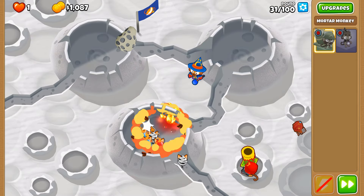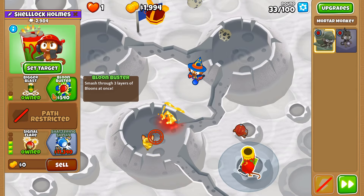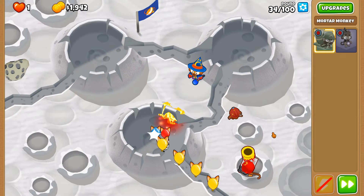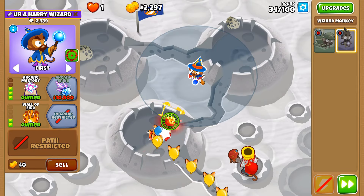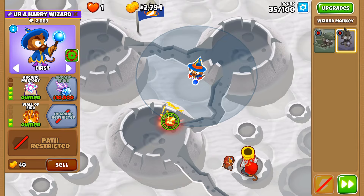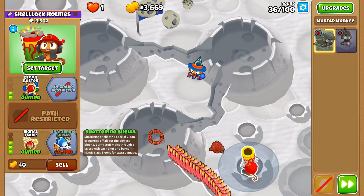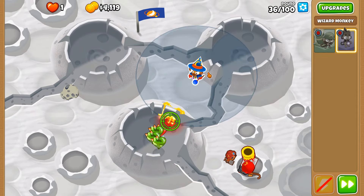Pretty neat, especially with all of these zebras. Camo reds, camo yellows — not a problem. Signal Flare deals with the camo status issue. We're going to get Arcane Spike and actually go Archmage first before we get Shattering Shells, just because we really need that power. It's mainly good against MOABs, decent against ceramics, but really suffers against a huge wave of ceramics — I'm looking at you rounds 76 and 78.